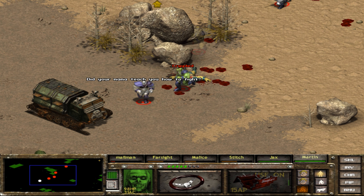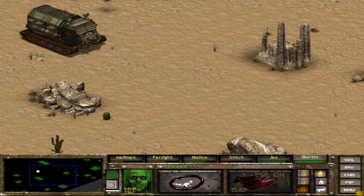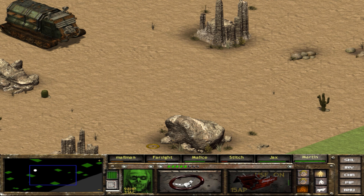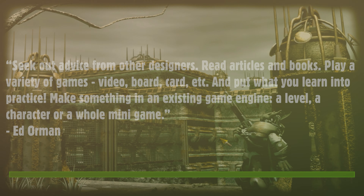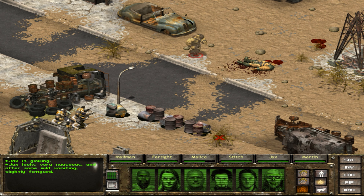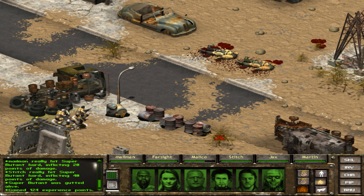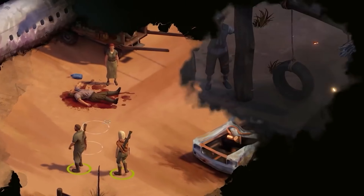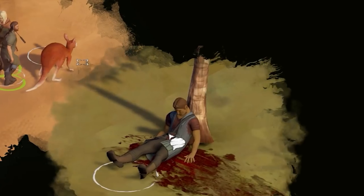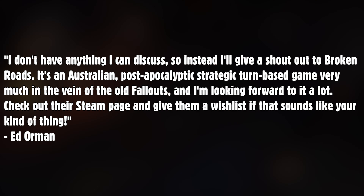Ed's advice for aspiring game developers: seek out advice from other designers, read articles and books, play a variety of games — video, board, and card — and put what you learn into practice. Make something in an existing game engine, whether a level, a character, or a whole mini game. As for current projects, he gave a shout-out to Broken Roads, an Australian post-apocalyptic strategic turn-based game very much in the vein of the old Fallouts, which he's looking forward to.